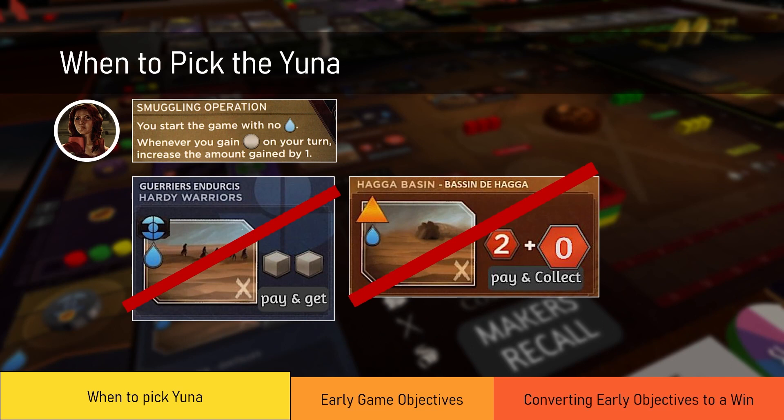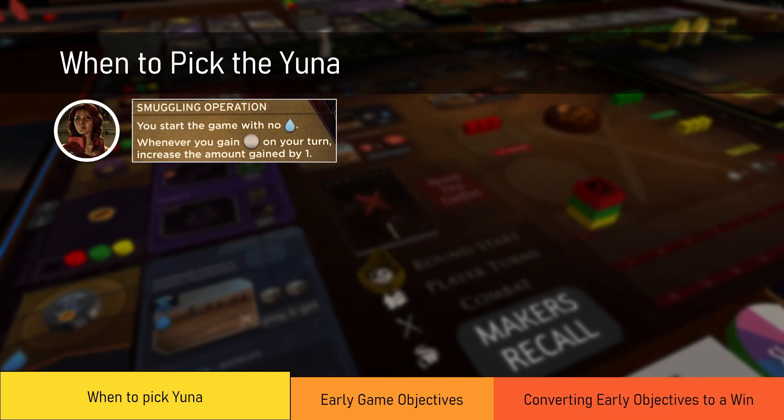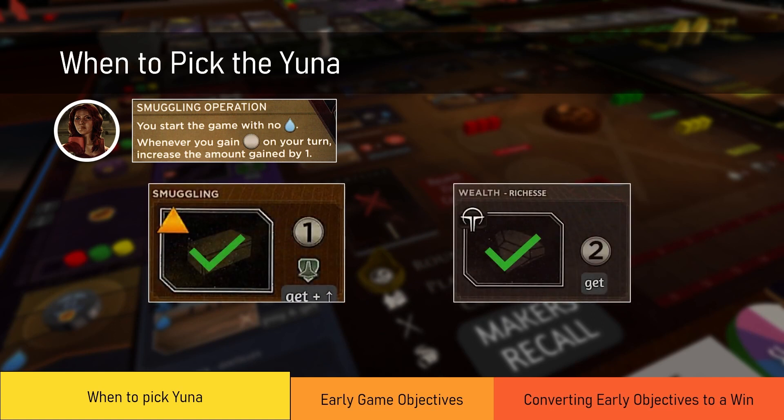Because Princess Yuna begins the round with no water, the number of spots she can visit at the start of the game is limited. She cannot go to Hagal Basin or Heighliner Warriors. This leaves her very trapped in later positions as there are fewer spots she can go to. She is incentivized to go to a few spots early — namely Smuggling and Wealth — because these trigger her passive and grant her additional salary. She needs salary early, and these are the two early spots where she can get it.